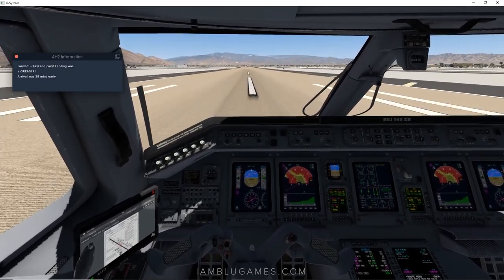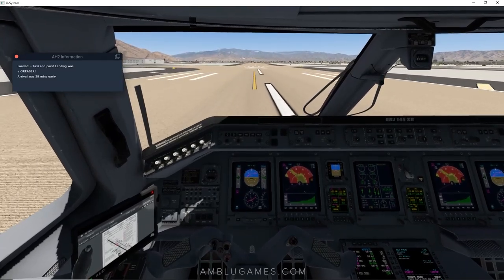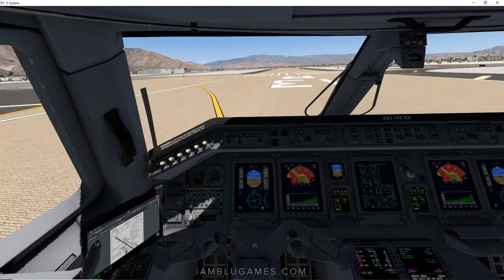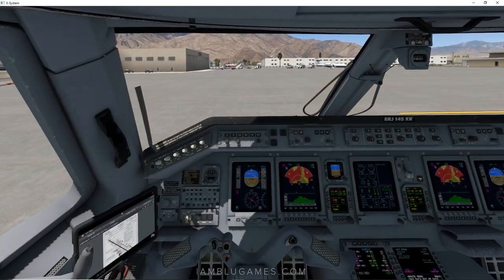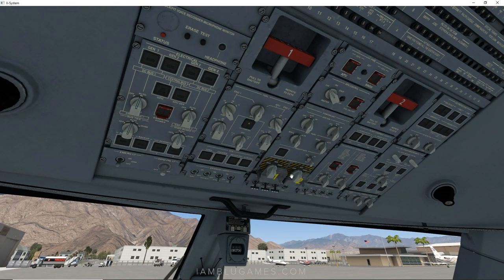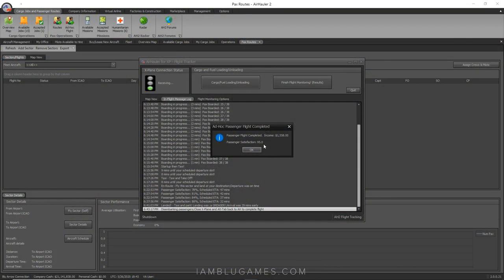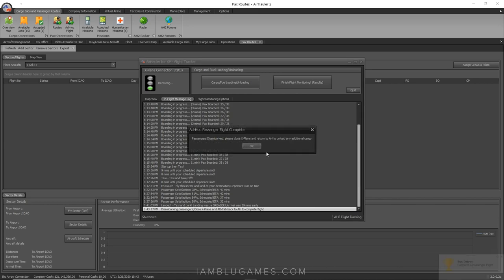Beautiful landing! Taxiing and parking, reversers deployed, manual braking. Set the parking brake, engines off. We get a notification: 'Disembarking passengers — close X-Plane, Alt+Tab back to complete flight.' Back in Air Hauler: passenger flight completed! Income: $1,558. Passenger satisfaction: 95%. Pretty great for our first flight. You don't actually have to close X-Plane — just hit OK.